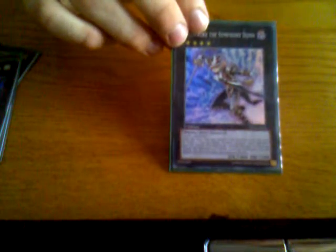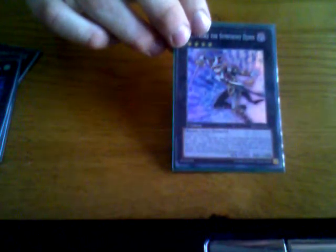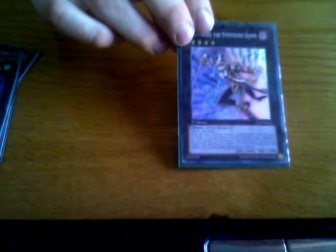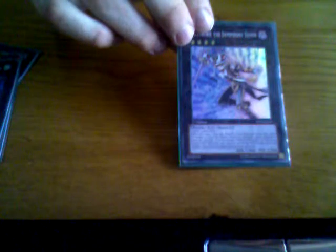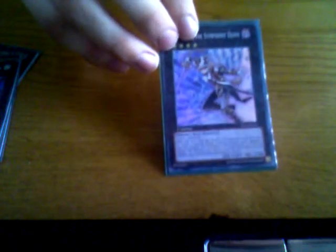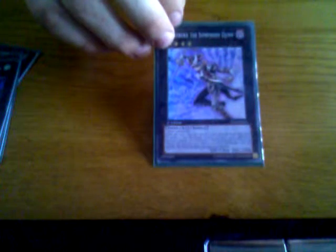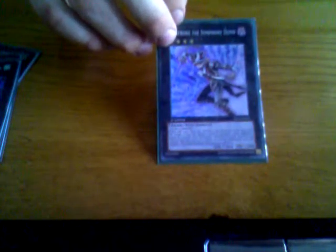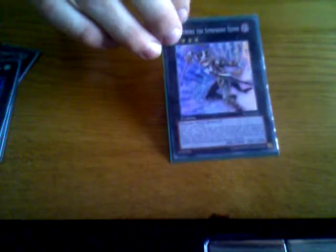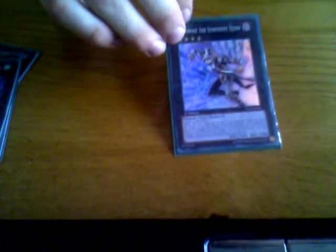On to the big boss: Maestro the Symphony Jhin — a rank 4 Dark Fiend Xyz monster requiring 2 level 4 monsters. Once per turn you can detach one Xyz material from this card, target one face-up attack position monster your opponent controls, and change it to face-down defense position. Also, if a face-up Jhin Xyz monster you control would be destroyed, you can detach one Xyz material from that card instead. So it provides Gachi Gachi or Zenmaines-style protection to all your Jhin monsters, as well as a Book of Moon effect. It has 1800 attack and 2300 defense. He's the most widely used Jhin monster, because Book of Moon is good and Gachi Gachi protection is good, even if you don't use the other Jhins.